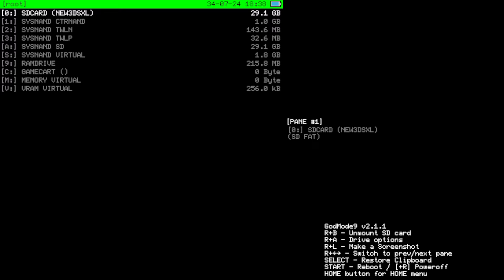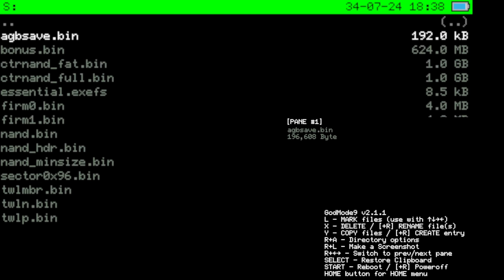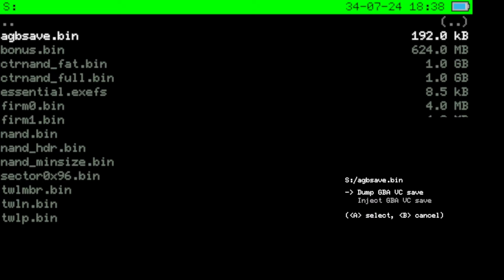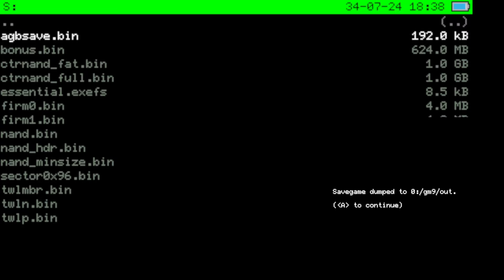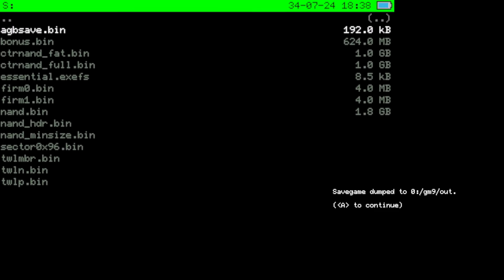If you have GodMode9 installed, this screen will pop up. What you want to do is go down to SysNAND Virtual, press A, and then press A on the agbsave.bin. This will always pop up when you have something stored in the virtual memory — in this case it's Recharge Yellow. After that, press A on the agbsave option and select 'Dump GBA VC Save.' This successfully dumps our save to the GodMode9 out folder.